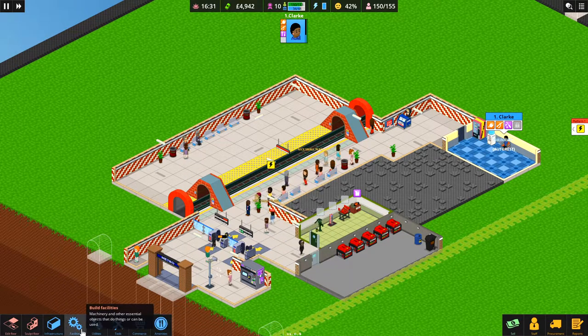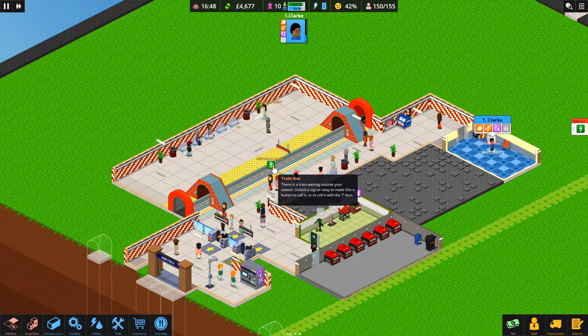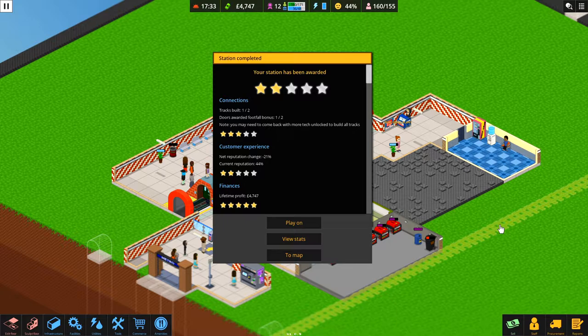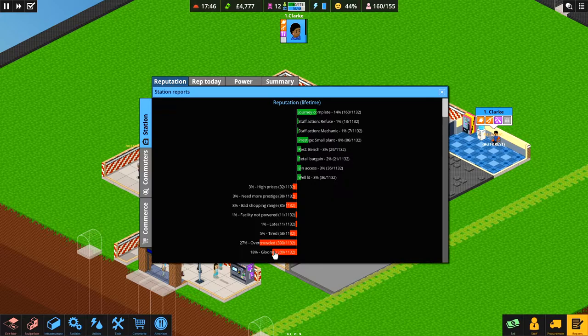We've got a lot more room now so people can choose which side of the platform they want. We've now completed everything we needed to do — two star rating to begin with. If we carried on we could check the reports and fix remaining issues. Overcrowded should come down now we've expanded, gloomy should improve with the extra lights. Shopping range will improve when we have a better variety of shops — but that's where we'll leave it for today.